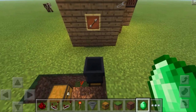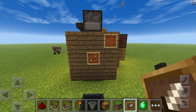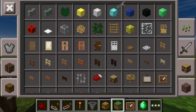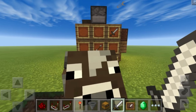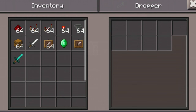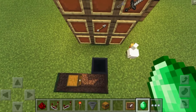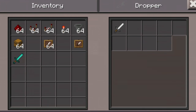Now let's set up the items. Grab item frames and place them — when the arrow is pointing to the top right corner, that's the default position corresponding to dropper number one. Say I want to set an iron sword as the first item: grab an iron sword, place it on the item frame in the first section, then put a sword into the first item dropper. Drop one emerald into the hopper — the system activates, the note block plays, and you can grab the sword from the dropper.